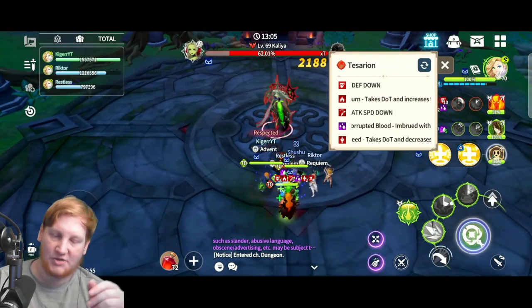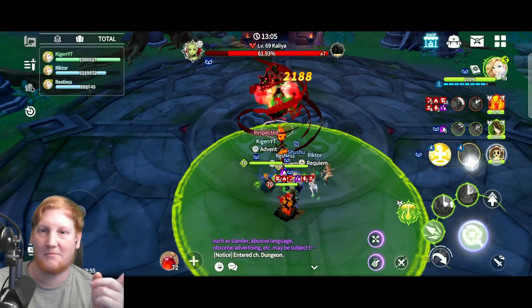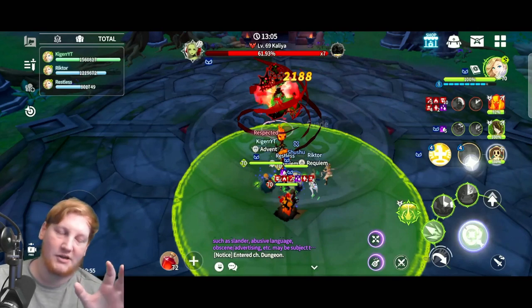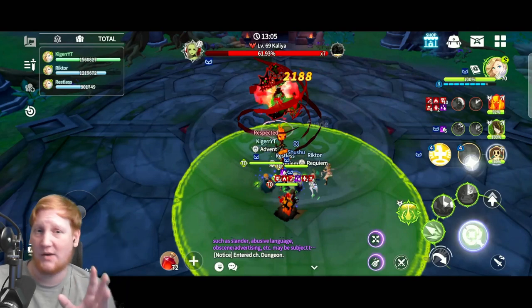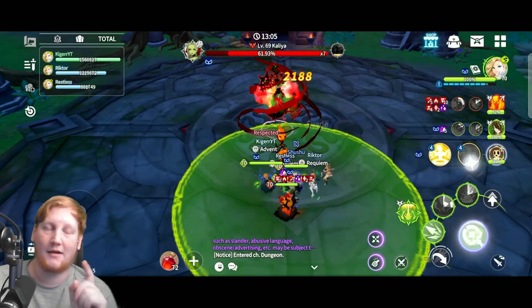She transforms back and you can go back to dealing damage. The corrupted blood debuff is shown on my Ifrit — when she cleanses herself of all debuffs she puts it on the closest unit as a tracker. Even if people move around and someone else gets closer, she will now target that marked unit with her skills.